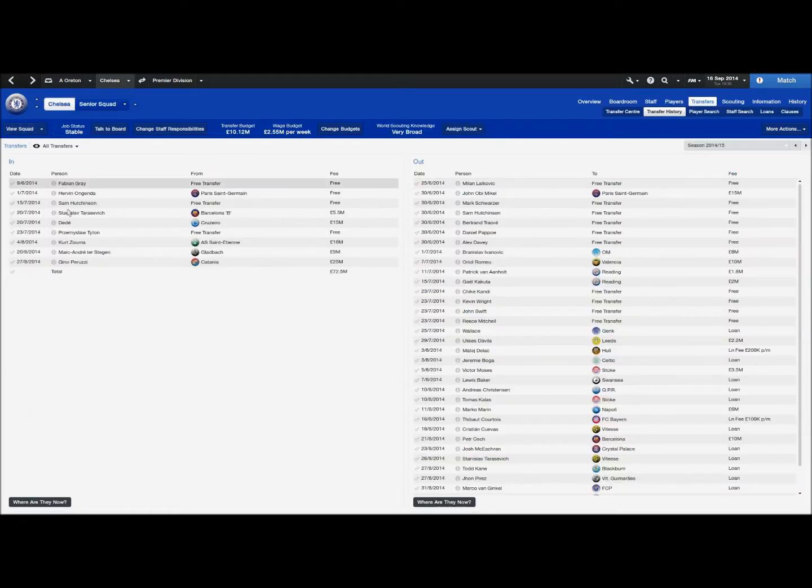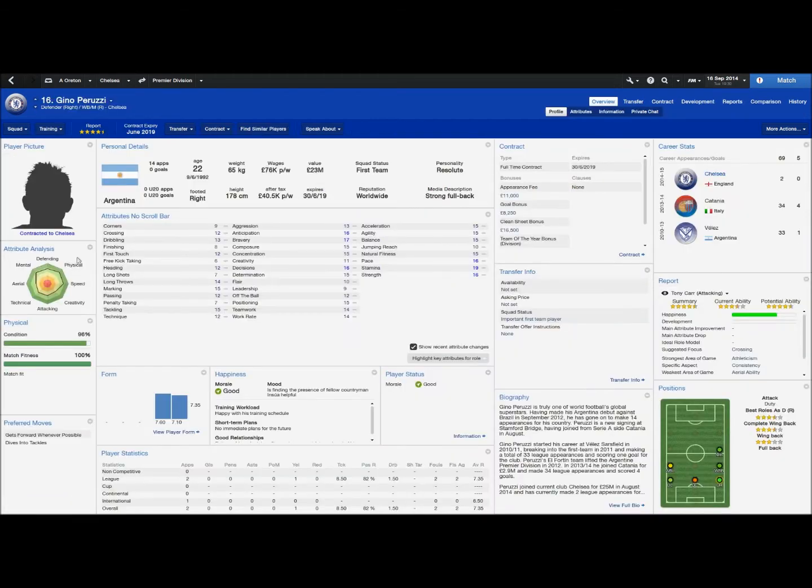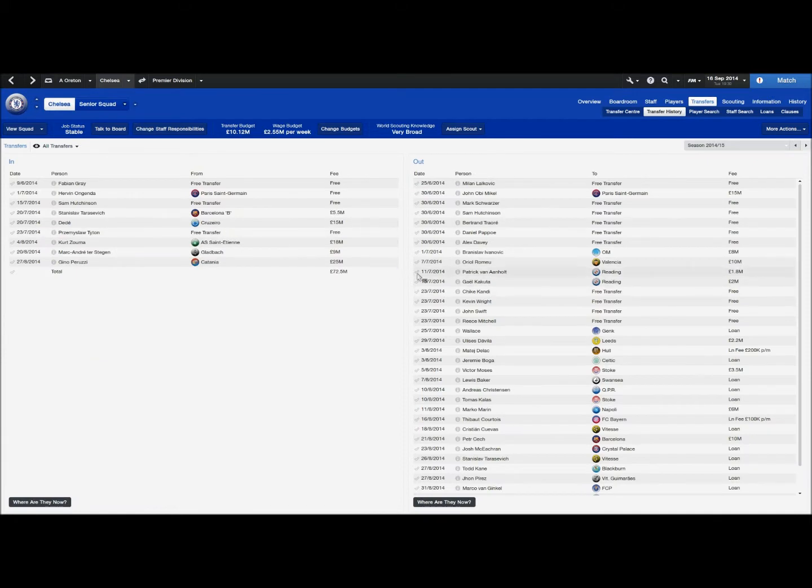I think it was the right decision. Cech's performance against Swansea was absolutely poor — if you haven't watched that episode, I recommend you go and watch it, because he was absolutely shocking. We got our asses whooped, and that was kind of a factor I took into consideration with selling Petr Cech. We also signed Gino Peruzzi for £25m — another good young player with the ability and potential to do well. He could be my number one choice for right-back, so £25m was a big fee, but I'm happy we've got him.